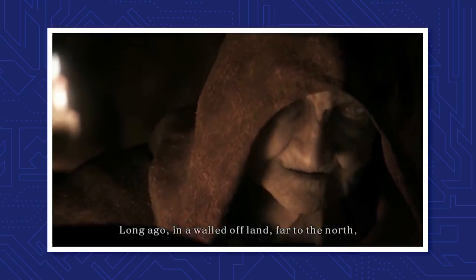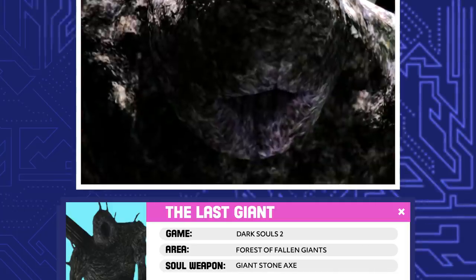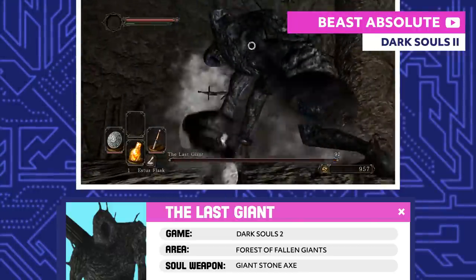Fast forward a few hundred or thousand years, and now we're in Dark Souls 2. The Last Giant once ruled the giants as they invaded Drangleic. When he was defeated by an unknown hero, he was trapped beneath the Forest of Fallen Giants and has remained there ever since.